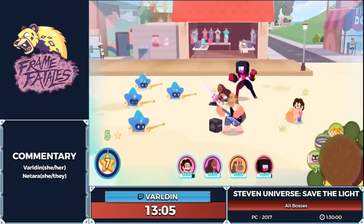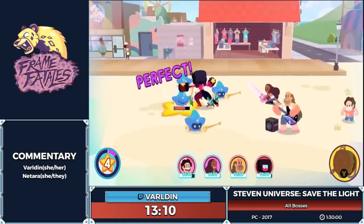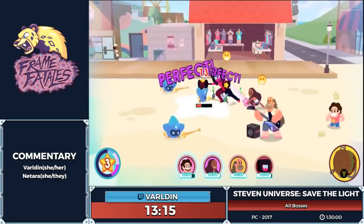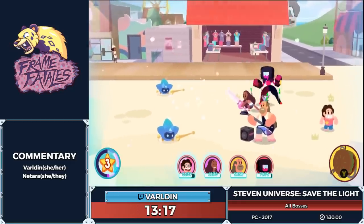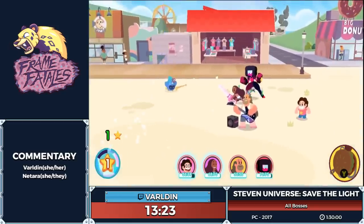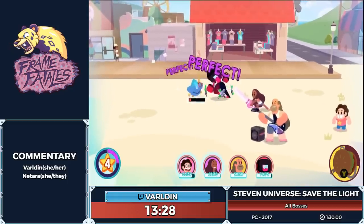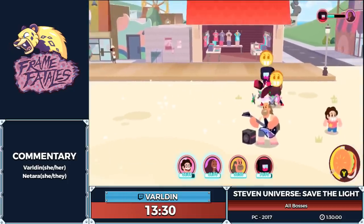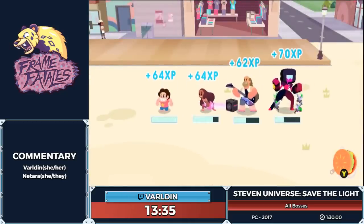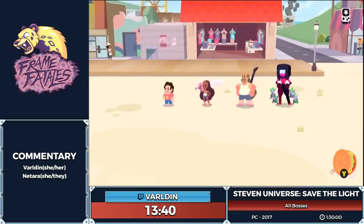Now we're going to toss this attack band to increase Garnet's attack and she's just going to knock these guys out. Got a couple of stars there, which is great — if you get at least two stars during the first two attacks that helps speed up this fight in Beach City. Garnet would be someone who would say 'mess with Steven and you'll catch these hands.'